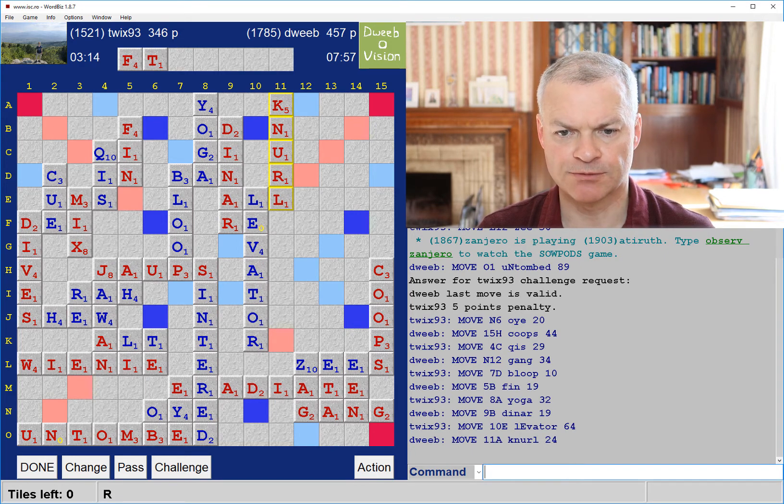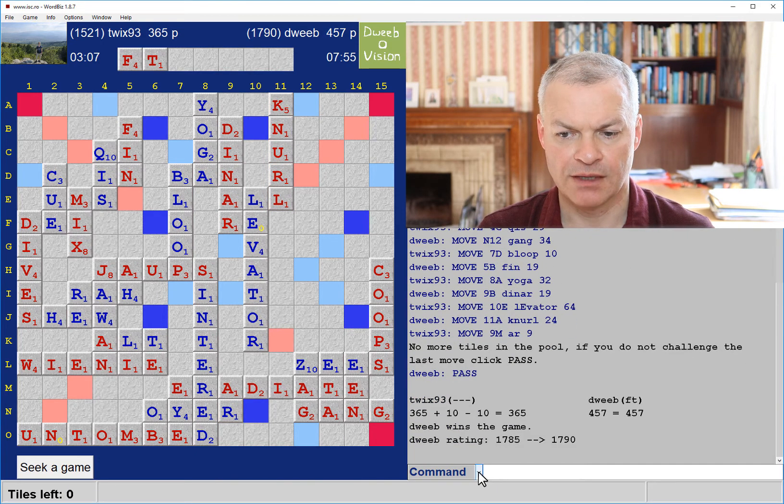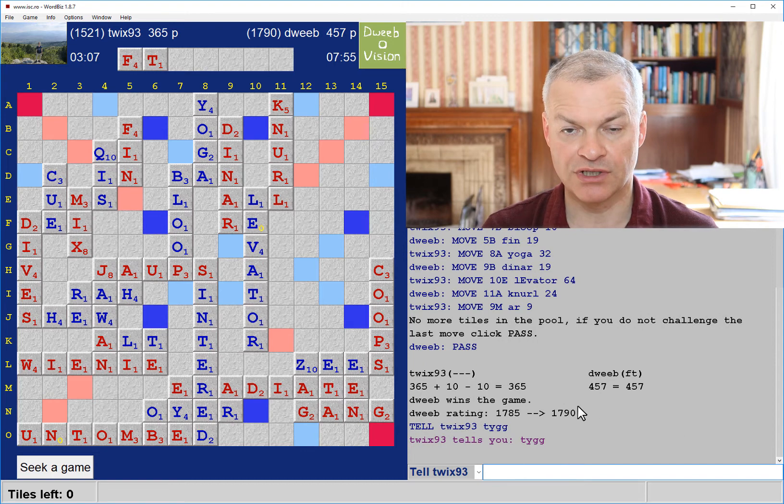Lovator — a good spot by my opponent. And opponent goes out. Pass to end the game. And the final score: 365 to my opponent, 457 to me. A winning margin of 92 points — so well done to me. And let's see what I missed.